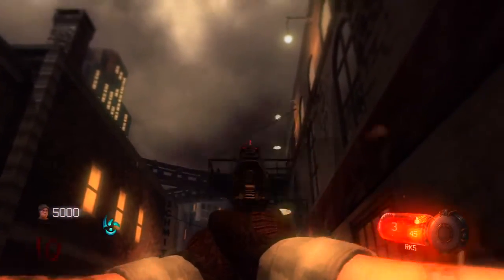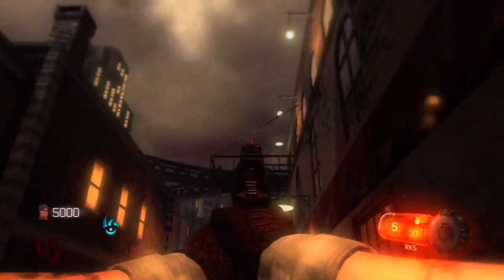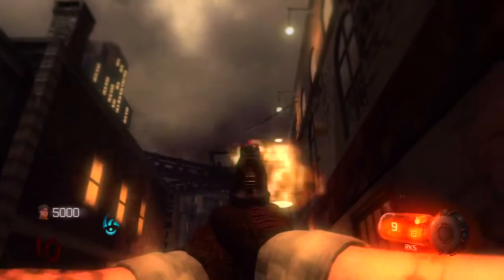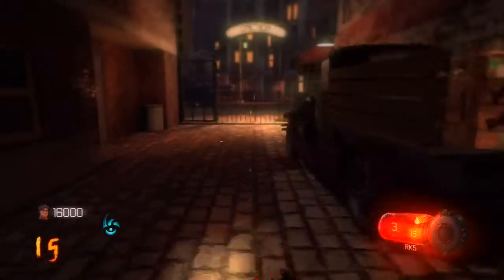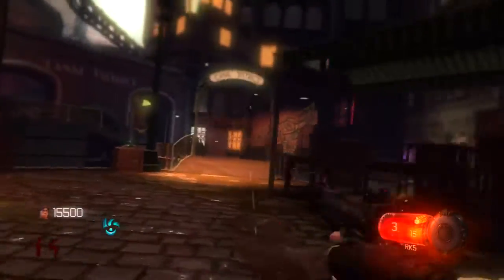Once you reach round 15, you're going to slide jump to the first door, open it, and then go to the canal district. Just follow along and you'll see what's happening.